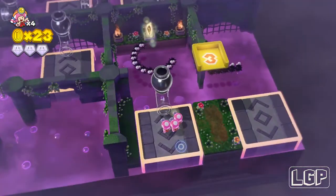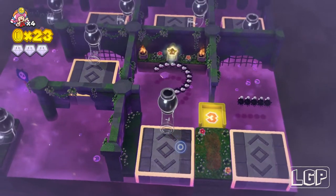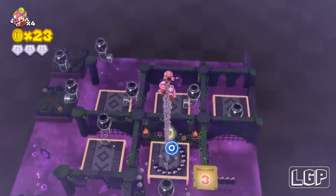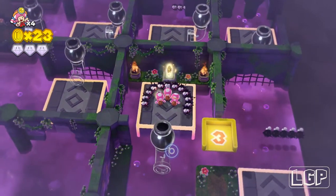Just get onto the pipe and then move the platform. Don't jump without moving the platform first or you're gonna land in the middle of the spiky guys. You just gotta time it right and go and collect your star.